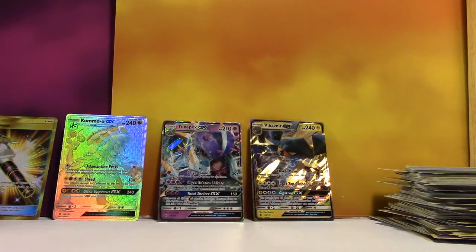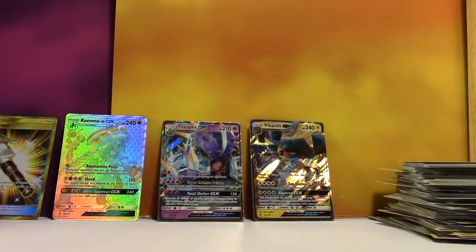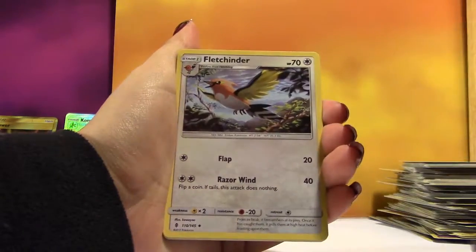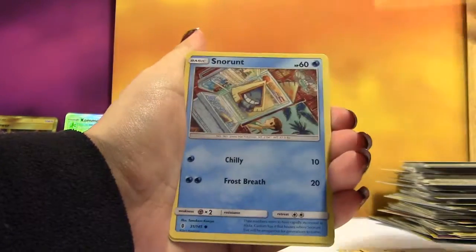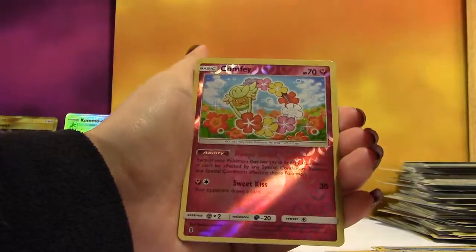At least it's playable — at least it's the Trashalanche one, now you can play a Garbodor deck. Next pack — Psychic Energy, a Multi-Switch, a Fletchinder, an Alolan Graveler, Patrat, Litwick, Pancham, Snowrunt, Castform, and Reverse Comfey.